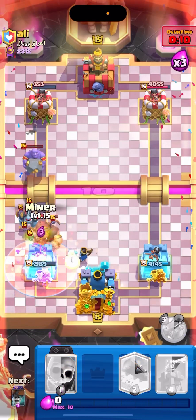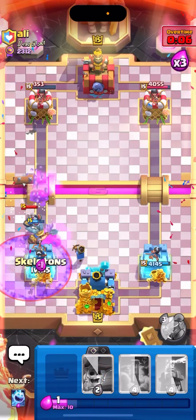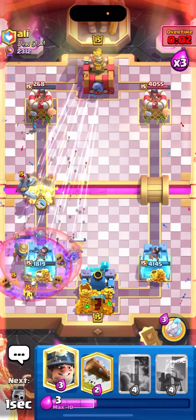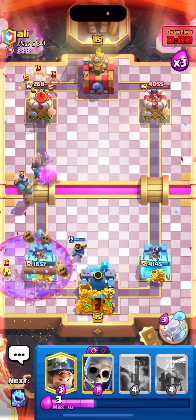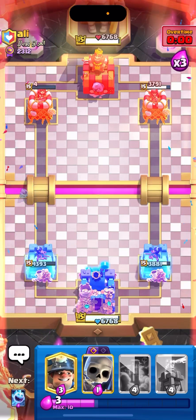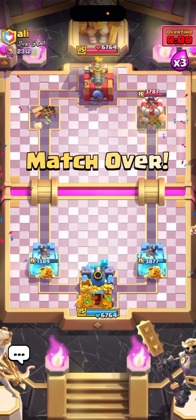Let's go for Little Prince off to the side for a defensive Miner. Let's go for a Log here on that Boulder. It actually got kind of close, not going to lie. The Little Prince cleaned up everything. I think we had a decent matchup for sure — he was struggling to defend our Wall Breakers because Arrows is not enough to defend the evolved Wall Breakers. See you guys in the next game.